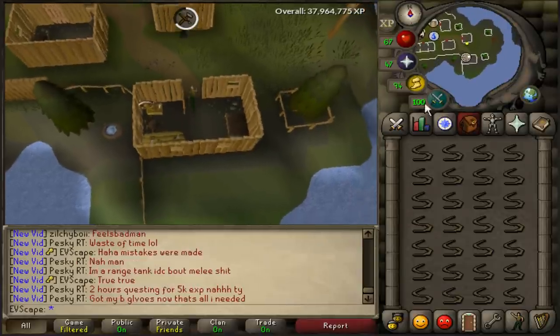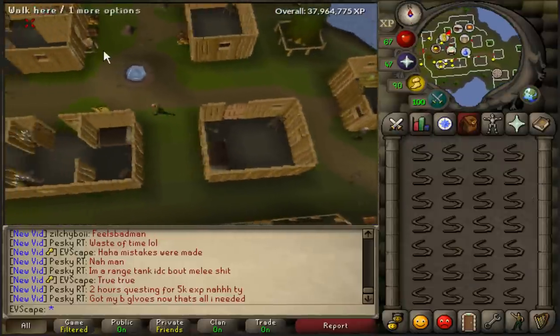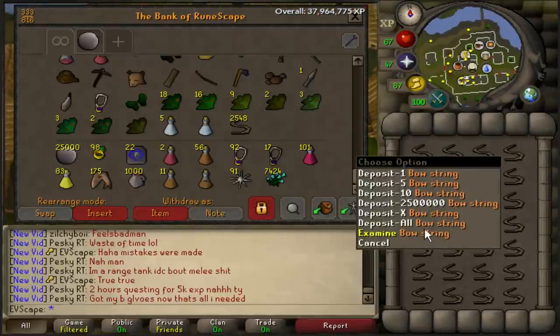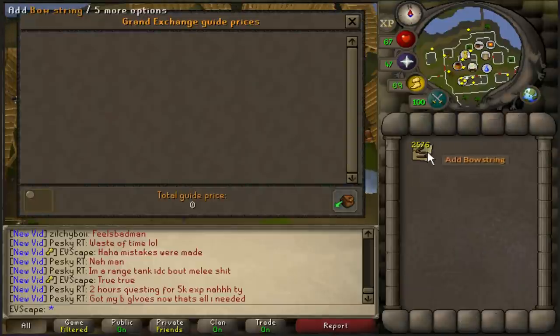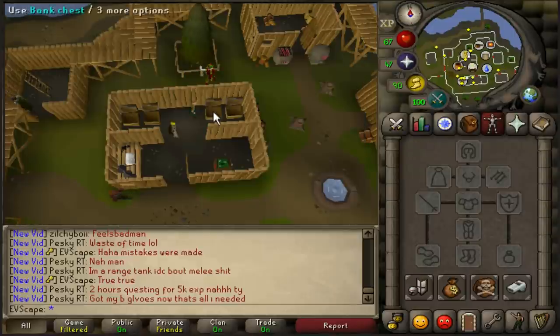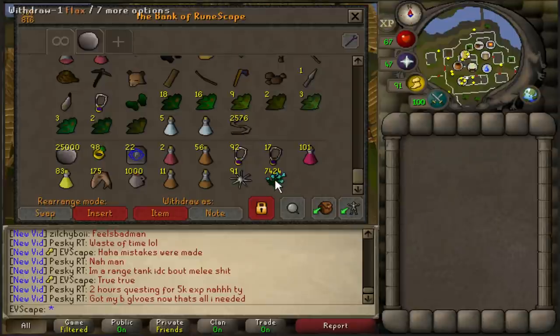We are at the end of hour number two, currently sitting at 55 crafting. Let's see how much we have in the bank of bowstrings - 2,576. This will be the last price check until the end of it. So 306,000. I guess that means we're going to end up with around 1.05 mil, but only one way to find out. Let's continue on.